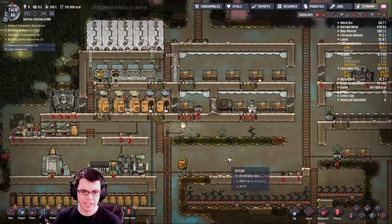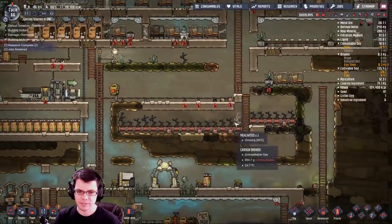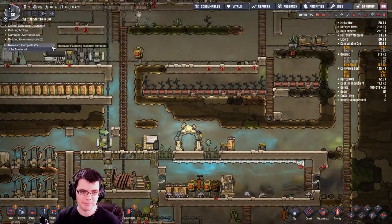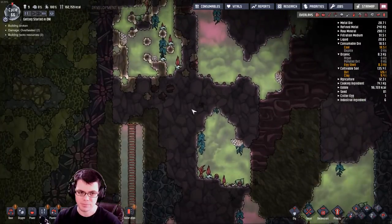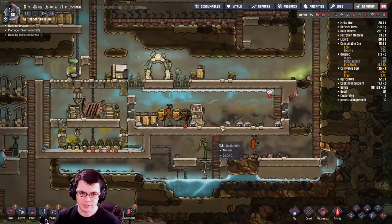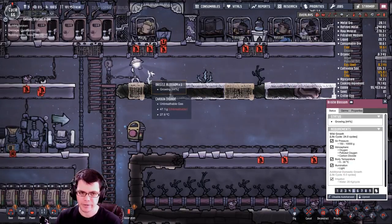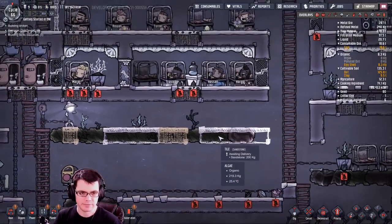We want to really keep increasing the amount of food we can have. The base oxygen isn't tremendously good, but I'm surprised at how well these things are doing — I haven't needed to make more oxygen for a while now. But I have used up all the algae I've dug up. There are some larger repositories of algae nearby, but what I'd really like to do is potentially get myself to an electrolyzer. Just to keep up with the oxygen, I'm going to dig this stuff up and try to keep some natural resources around — this stuff is just free food if you can keep it up and running.